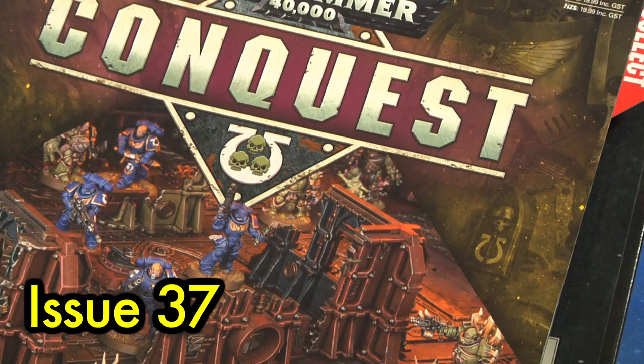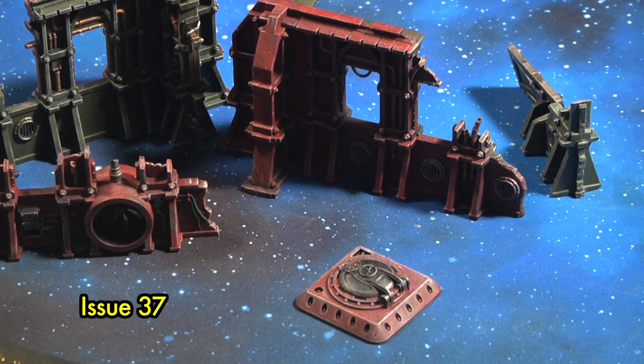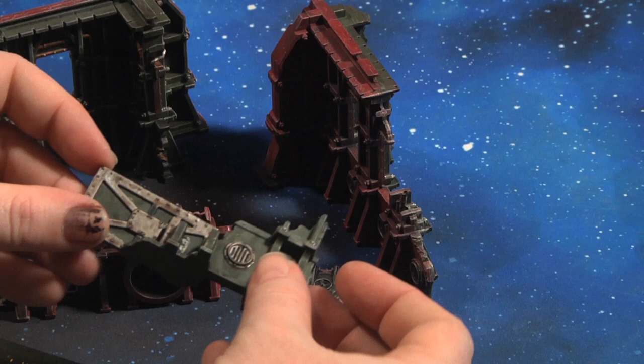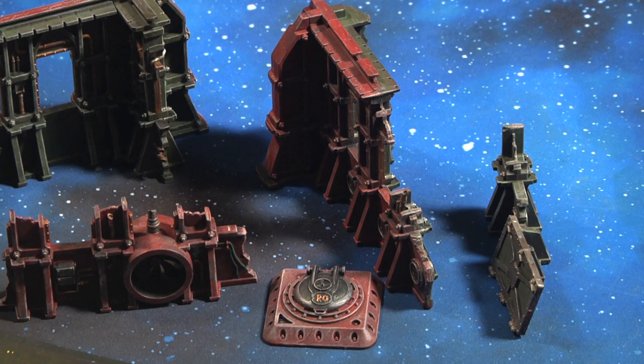Issue 36 comes with more paints but no miniatures. Issue 37 comes with the final part of the Ryza Ruins — exactly the same as the previous issue. I followed the same paint scheme so that if I wanted to pretend the building ruins were one extra-large one I could. A simple straightforward paint job — I did it all in one evening. That is issue 37.